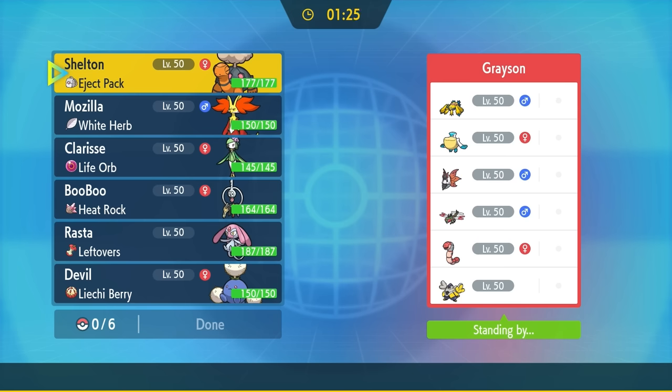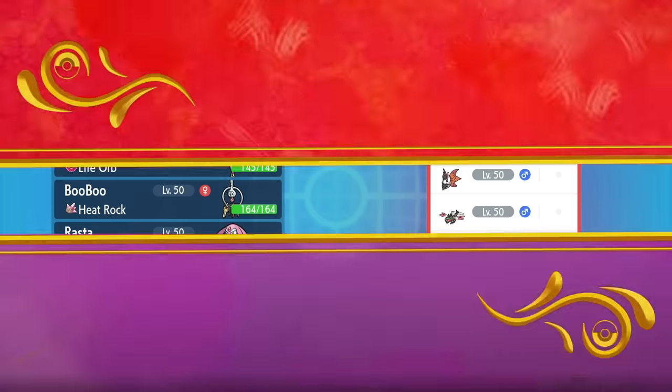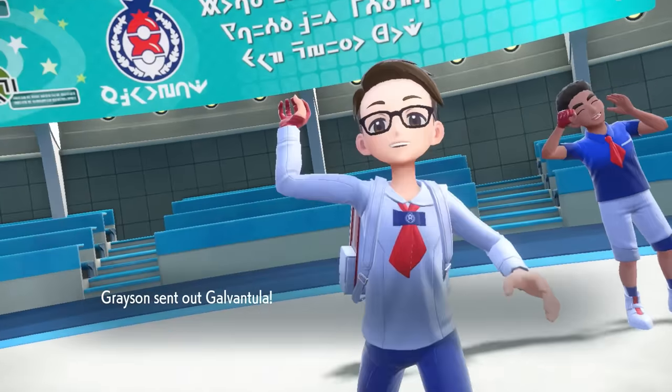While you thought we were done, there's one more bonus match, and this one is actually crazy. From team preview, buddy is working with rain in the form of Pelipper, which makes my sunny times a whole lot more interesting, and they also have some big old threats. Let's jump into it.